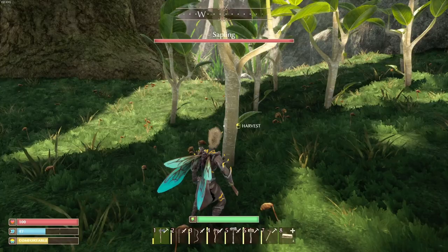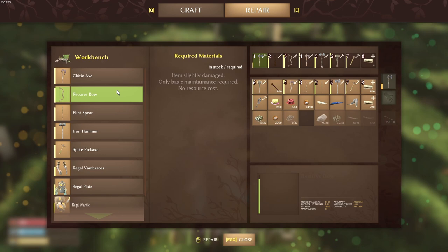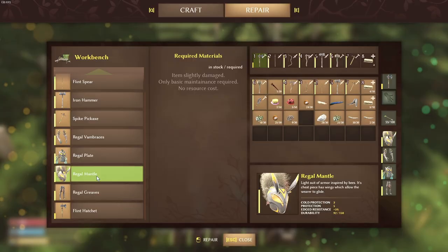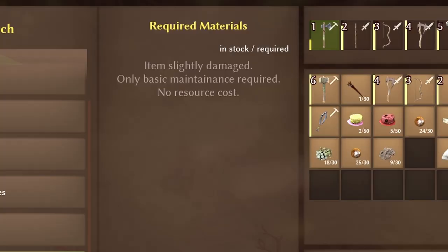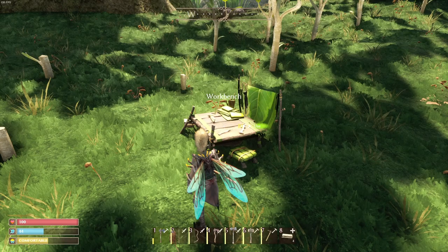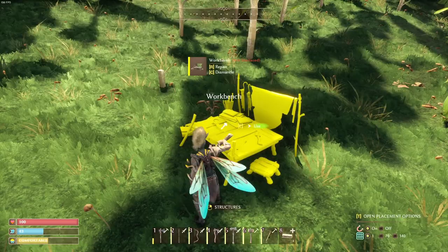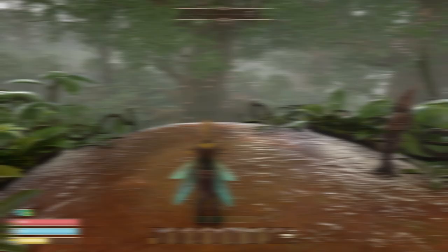Tip number three: always bring a build hammer with you because you can drop down a workbench quickly. If you haven't damaged your tool too much, you can repair it for free. Items labeled 'slightly damaged' only require basic maintenance at no resource cost — so armor, hammers, pickaxes can all be repaired for free. You get materials one-for-one back when you destroy the workbench, so drop it, build it, repair, and move on.